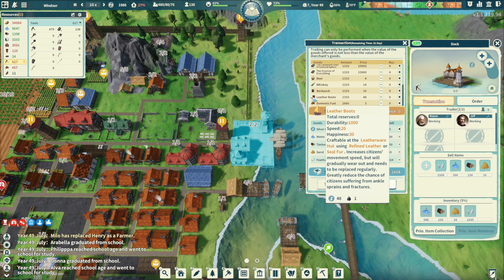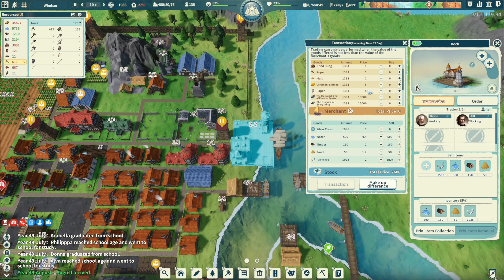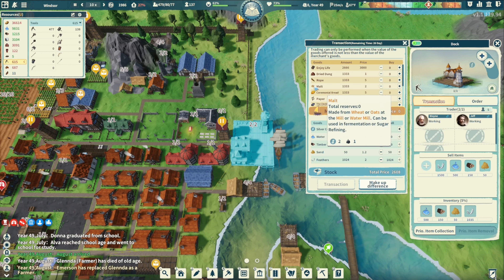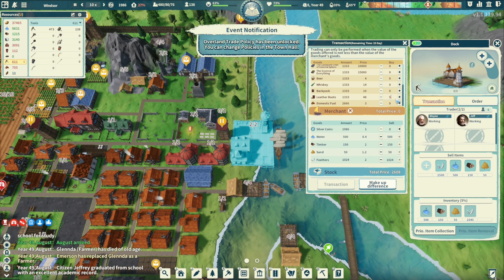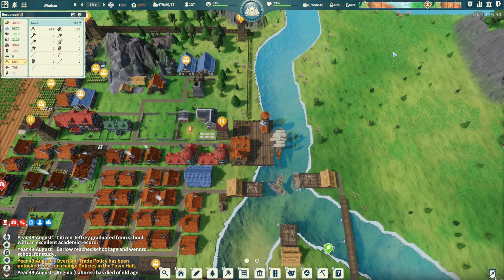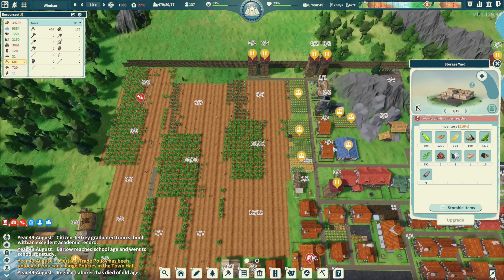Leather boots are 48 each, backpacks are 10 each. I don't need rope or malt. I'll get five backpacks — actually, good, I don't need anything else from you right now.